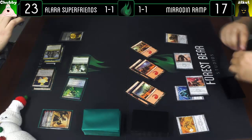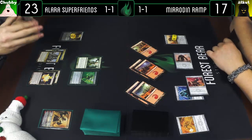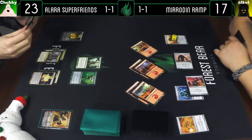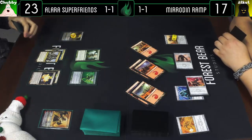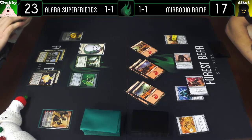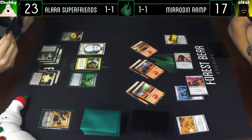Play a Chimeric Mass with five counters — your go. Draw for turn. Mass for five counters with the potential to activate. Elspeth is going to make a soldier token. And I'm going to play Woolly Thoctar — got your own five-power creature — and I'll pass the turn.